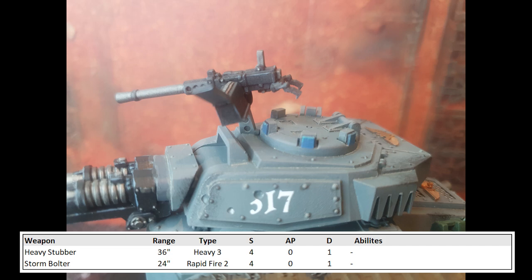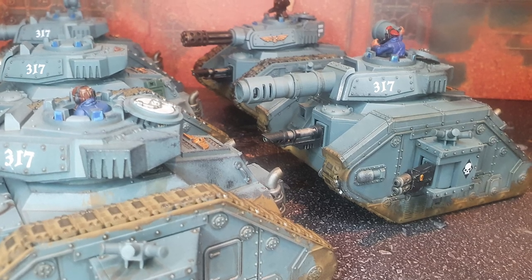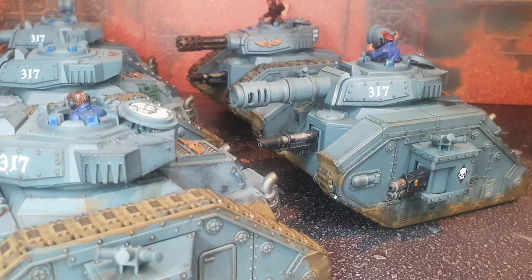Don't forget the pintle-mounted weapons. The heavy stubber costs 5 points and the storm bolter costs 3. They are both AP 0 Strength 4, but the heavy stubber is Heavy 3 whilst the storm bolter is Rapid Fire 2. I personally always go with the heavy stubber due to its longer range of 36 inches. The vehicle accessories give you some nice ways to further buff your tanks. I personally keep my standard Lehman Russes pretty vanilla, but give my Tank Commanders all the accessories to really maximise their potential.